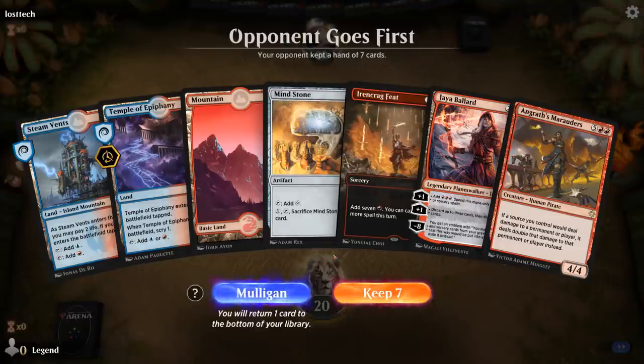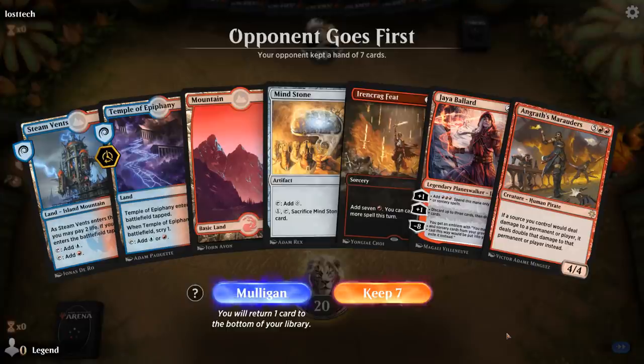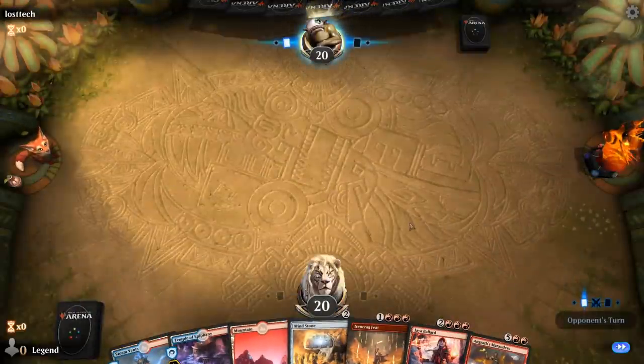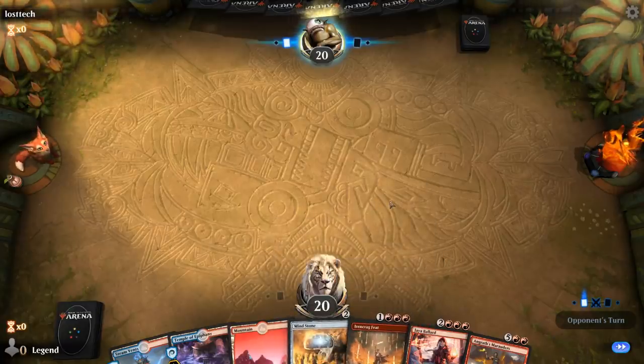We're on the draw. This hand is missing quite a few combo pieces — we need the Warcry and we need the Adaptation. We do have two ways to potentially ramp with both Feet and Jaya. This could just be a turn four or even turn three Angra's Marauders, although that might not be good enough. Having a turn two Mind Stone and the Temple is pretty appealing, so I'll try it. The first couple of draw steps will determine whether we go with an early Marauders or hold the Feet to combo with our Warcry.